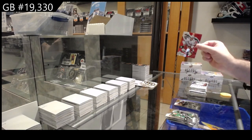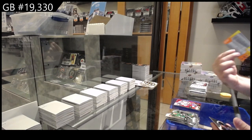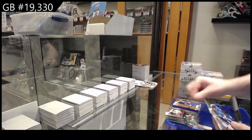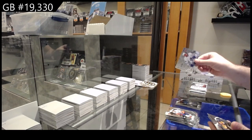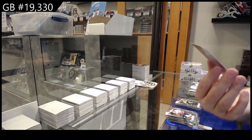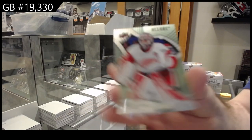Red rainbow Teravainen for Carolina, Marner orange yellow for the Leafs, Ranta for the Avalanche. We've got a black rainbow of Perron for the Blues, quartz of Matthews for the Maple Leafs, Aiken rookie for Boston, and a steel of Nadelkovich for the Red Wings.